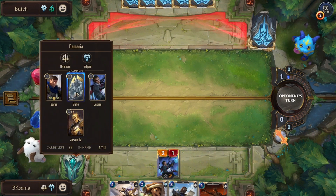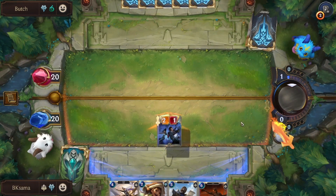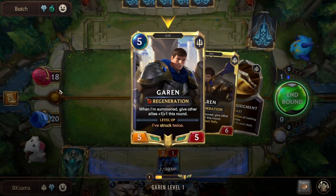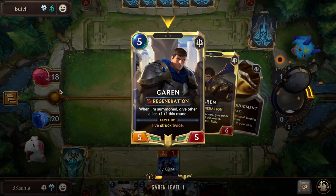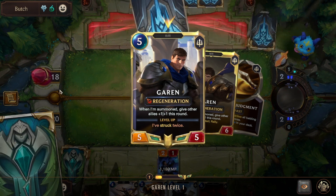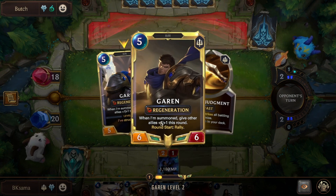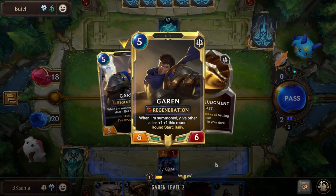Following that, we have Garen. Once he strikes 2 times, he gives other allies plus 1 attack and defense this round. When he strikes twice, he will evolve, and each round he can rally.